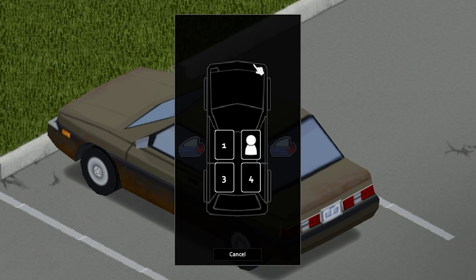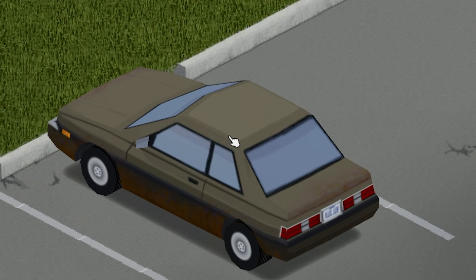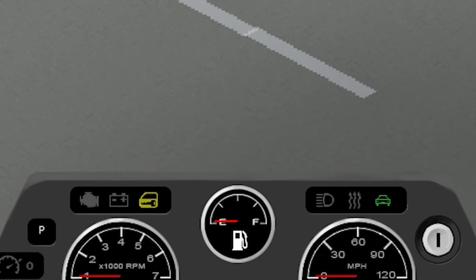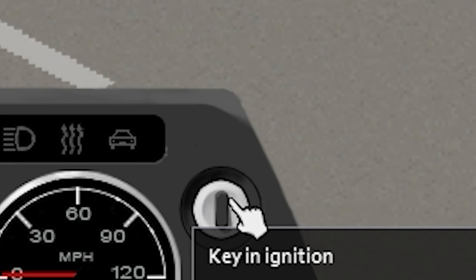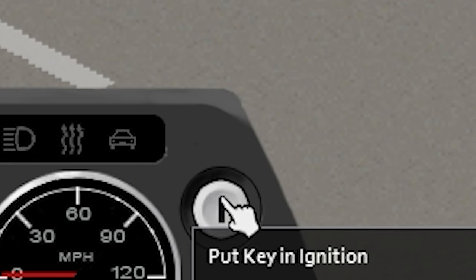Hold B and click here to change seats. Get in the driver's seat and you'll be able to see the dashboard. If you're lucky, you can find the car with the key inside — click here to grab the key or to put it in the ignition.